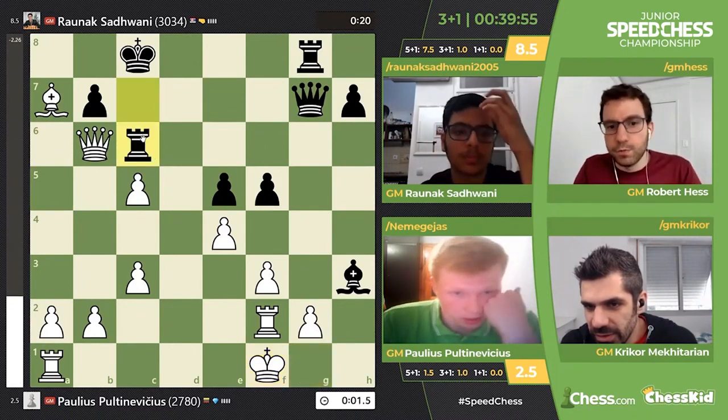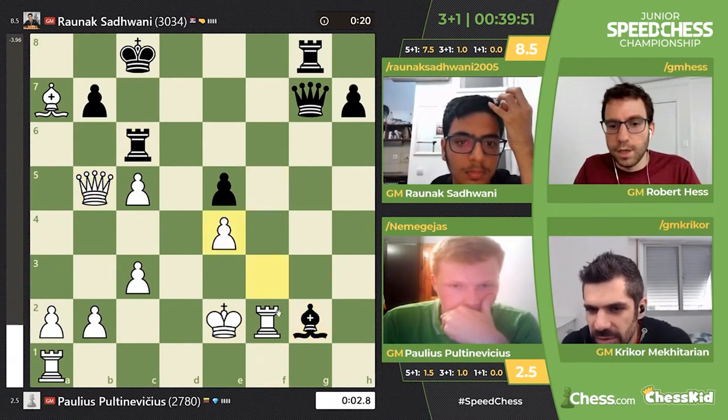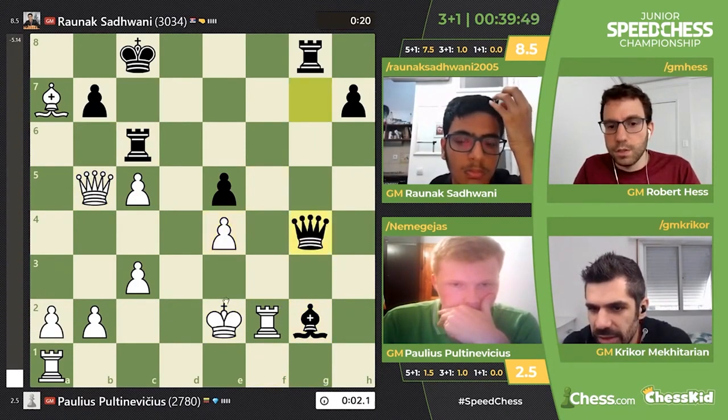Kf1 — he's playing f1. Just rook takes c6. He forgot about the knight. I mean, he didn't have time. Yeah, no time. Now Raunek is back.